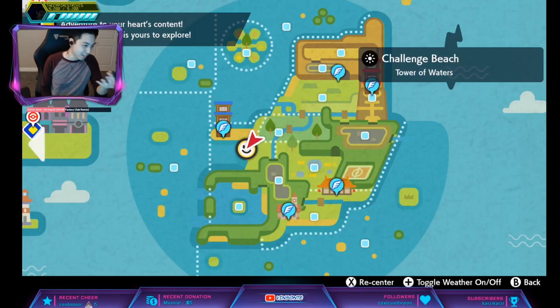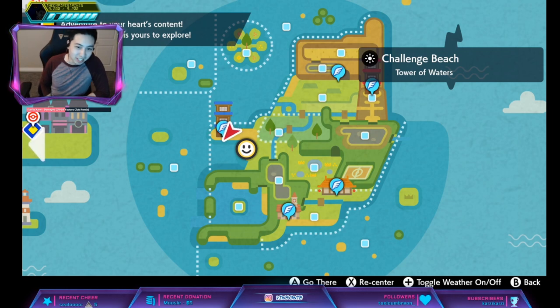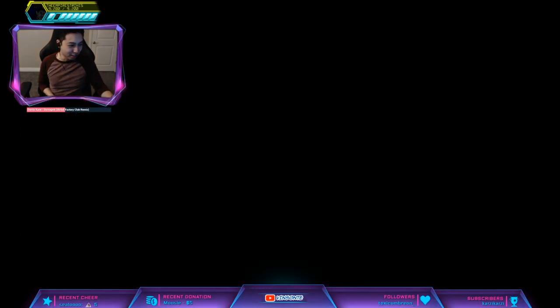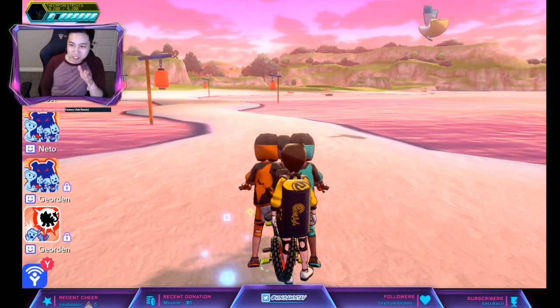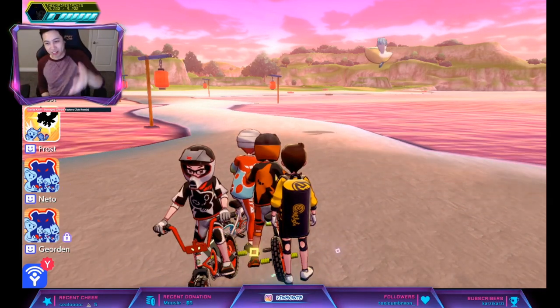Sand Veil is when in Sandstorm, it increases evasion by 1. This den is Den 127. It's kind of weird because it also has two slots like Crocodile — 15% for 4-star and 25% for a 5-star, and another slot which is 15% for a 5-star.